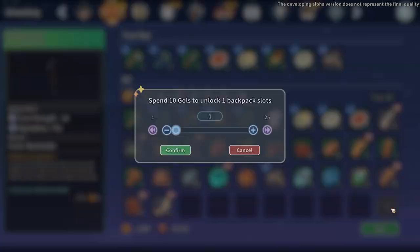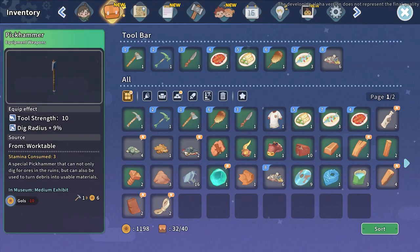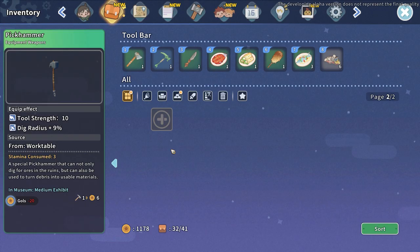Upgrading your backpack is by individual slots — you can upgrade a single slot whenever you'd like to. The first page of the backpack is 10 gold per slot and it goes up from there once you unlock a full page's worth per page. So page two's individual slots are a new price, then page three, and so on.